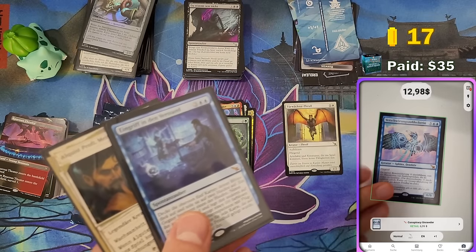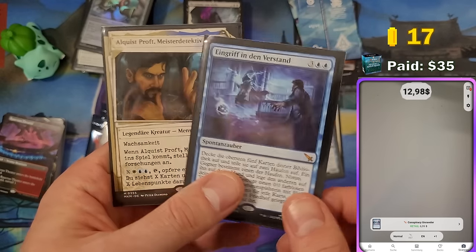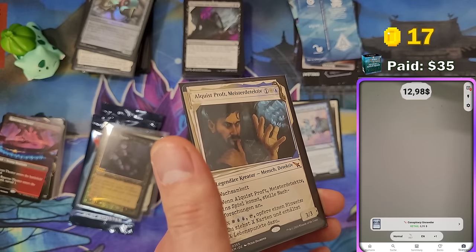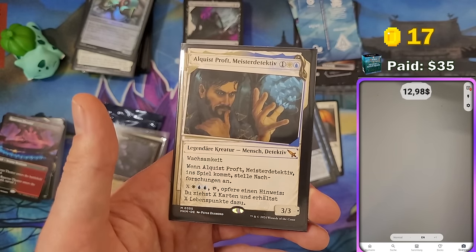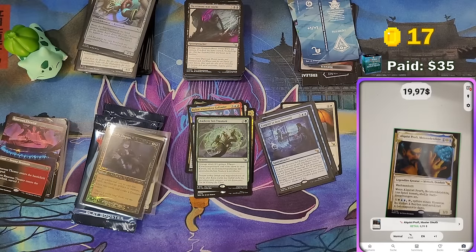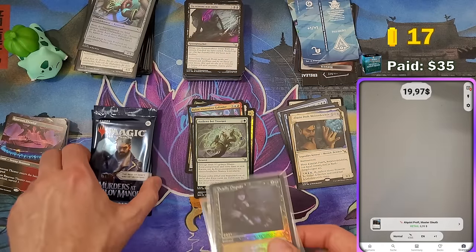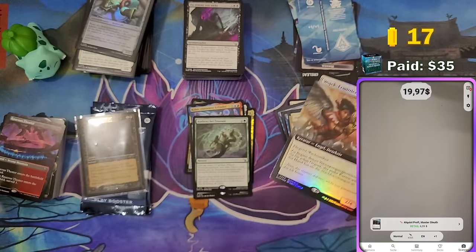These are all the rares I pulled for the deck — actually only mythics, no rares at all — three mythics. Man, this deck was cool and really fun. I had some detective synergies and clue token synergies. The Quiz Prof in the dossier artwork at $6.99. So we have $19 just for the pre-release pack. And we got a buy-a-box promo since I bought the play booster box.